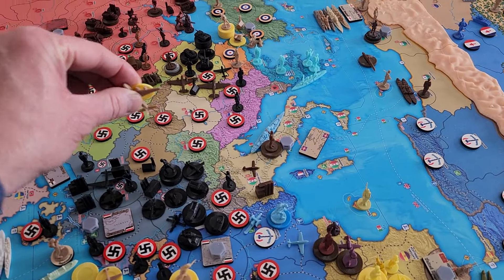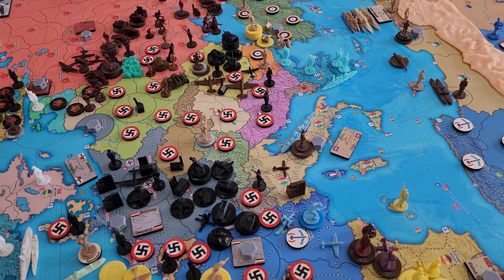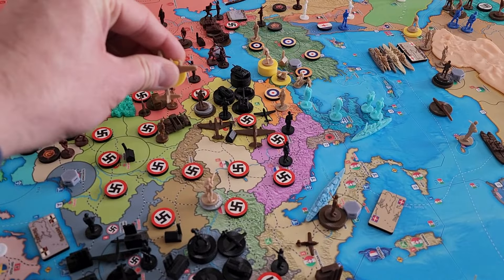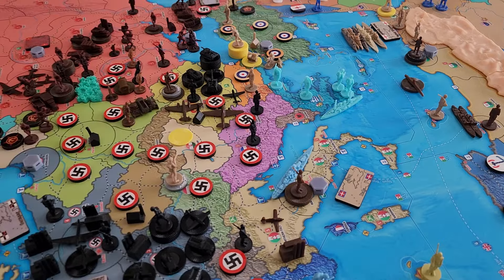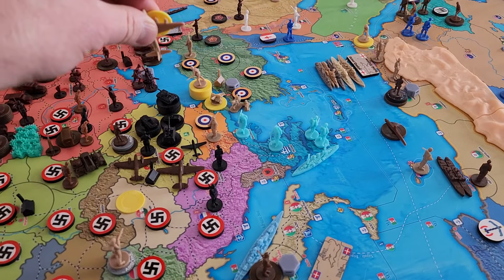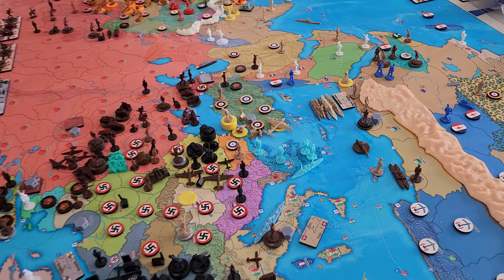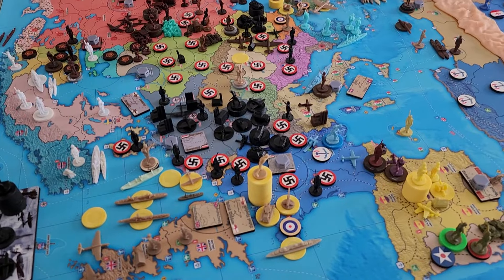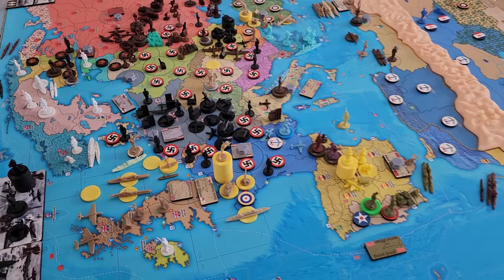Four Switzerland, five Austria — drop a paratrooper there. Pete doesn't have any ground units so he can't scramble. Then six to Hungary — drop the other paratrooper; Pete doesn't have any ground units there either. Seven eastern Yugoslavia, eight Bulgaria, nine and land in Istanbul. That's our movement of nine, and those two should be walk-ons.